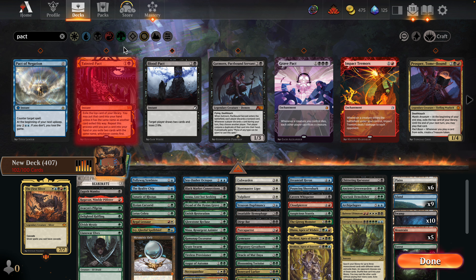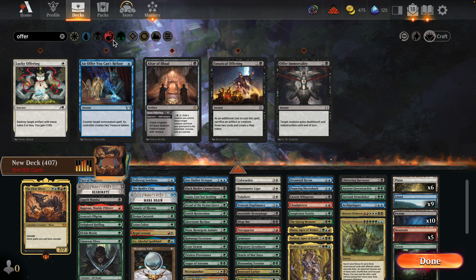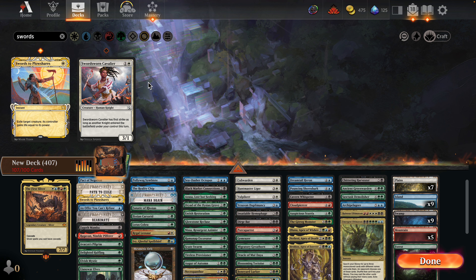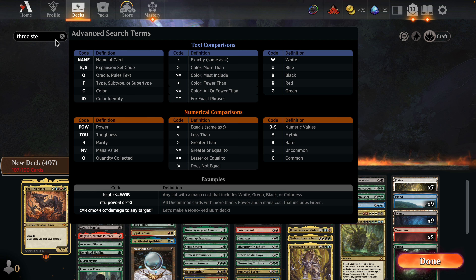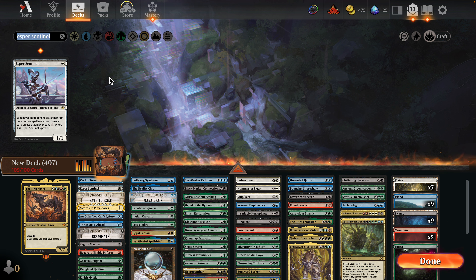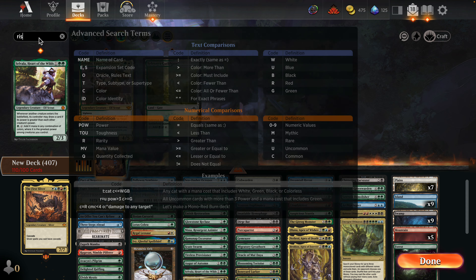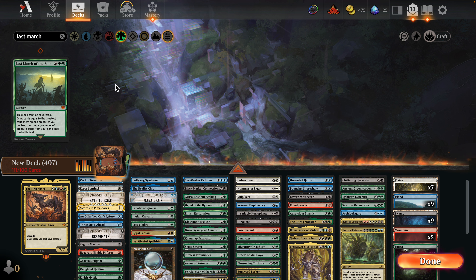The ferocious mana dork is a boss, and I think we want to play Sylvan Caryatid too. Now we're two over; I still need to make about six cuts because we're playing a Landfall matters thing. Maybe some counterspells — Pact has been good, Mana Drain is good, Offer You Can't Refuse is good. Get all the interaction here — exile swords — and Three Steps Ahead I suppose.